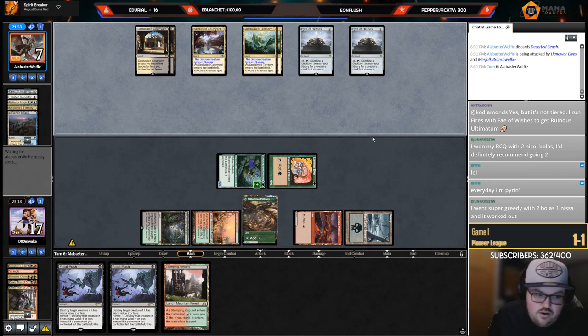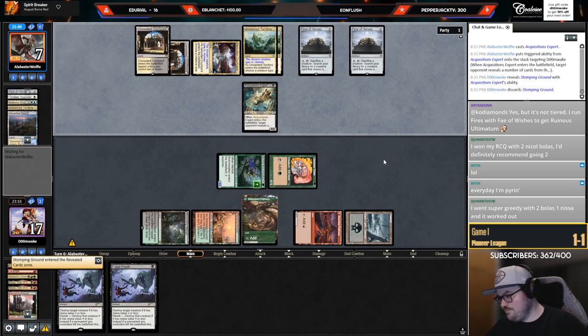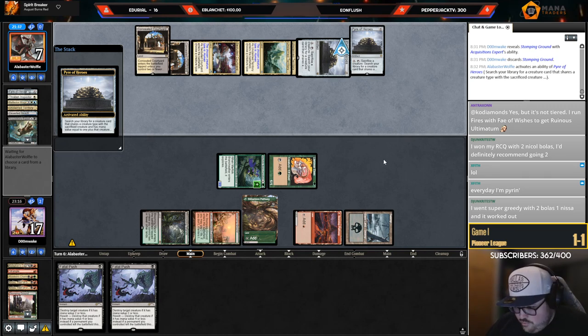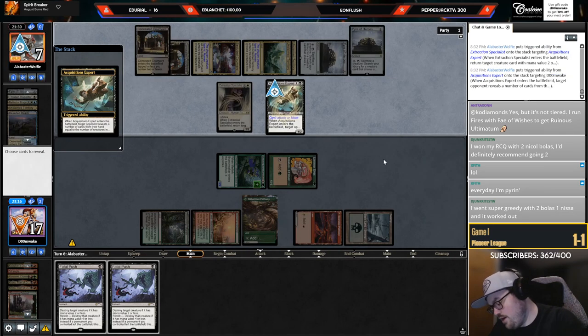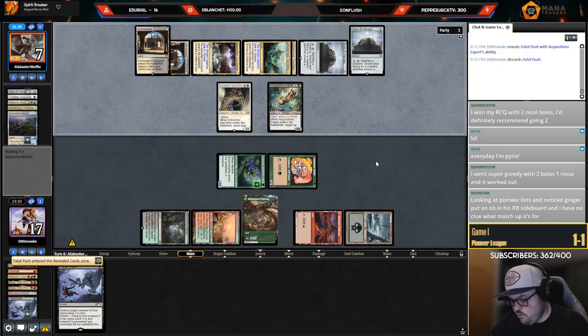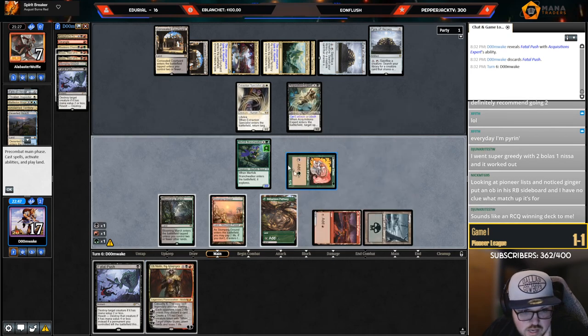I don't have Fatal Push up this turn, it's a little scary. I'll reveal Stomping Ground. Going super gritty with two Bolases, one Nissa, and it worked out. There are three or four flex spots because some people only play three Kioras — I think that's wrong, you should 100% play four Kioras. So it's basically three flex spots: right now I have two Bolases, one Voracious Hydra, and two more Hydras in the sideboard to board up to three in the mirror. Ob Nixilis — I have zero cards.